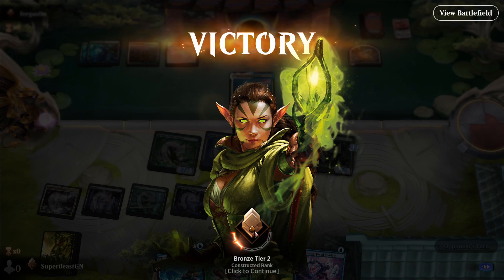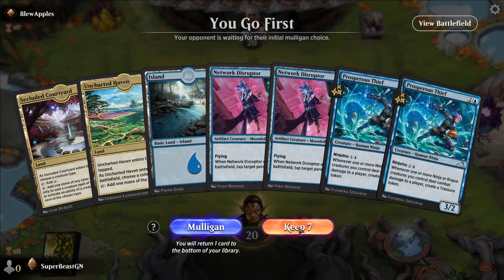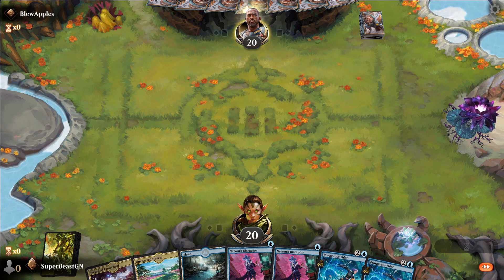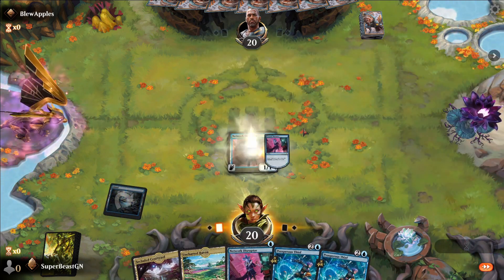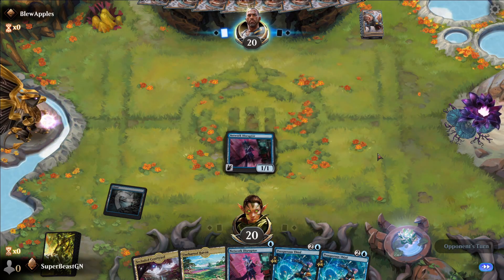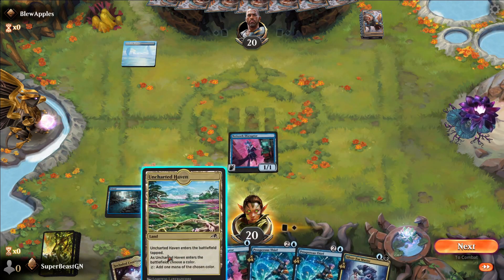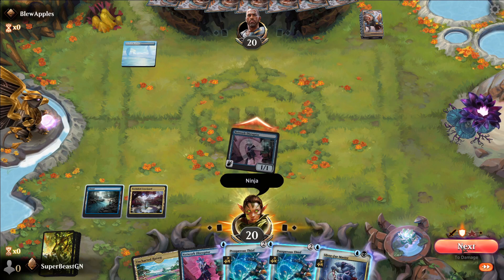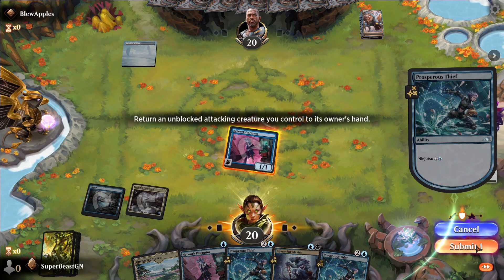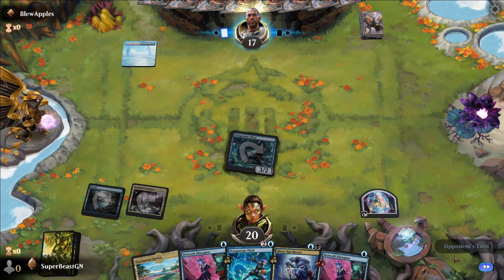We're going to get Thousand-Face Shadow out again. I'm bronze — oh right, it changed today for some reason. We are going first. I think we're going to hit a Network Disruptor first and then a Prosperous Thief next turn. Also, this guy has a Teferi avatar — that might mean we're not going to have a good time. I absolutely positively hate Teferi. Any Teferi that ever comes out is just so annoying.